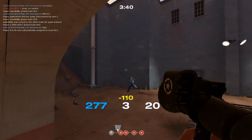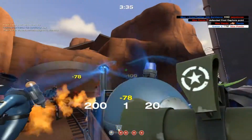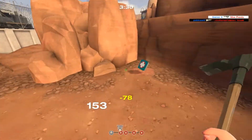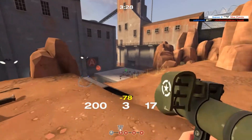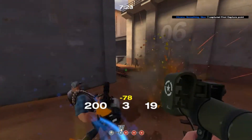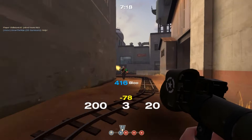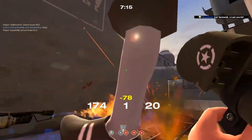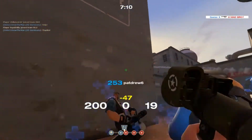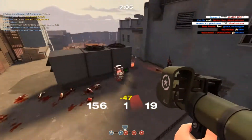Comparing the Liberty Launcher to the default rocket launcher, you're losing one rocket. The damage is the same, but what you're actually losing is an extra 50 to 100 damage, because you're missing out on a possible direct hit or splash damage by not firing that extra rocket you'd have with the default. The Liberty Launcher's rocket speed doesn't really come in that handy.